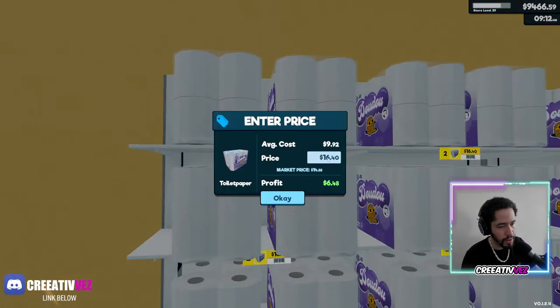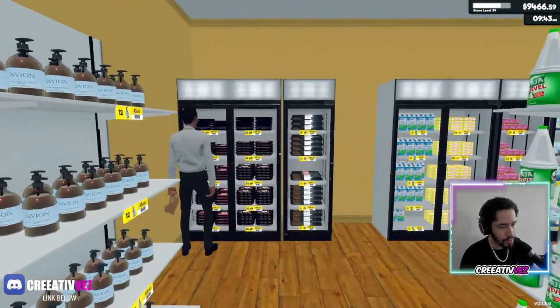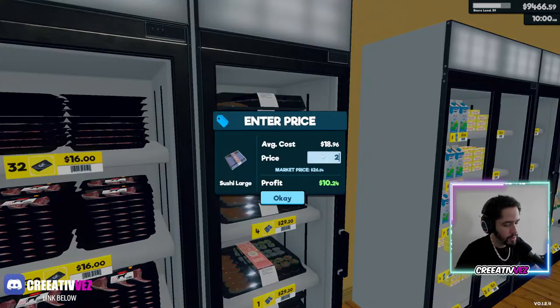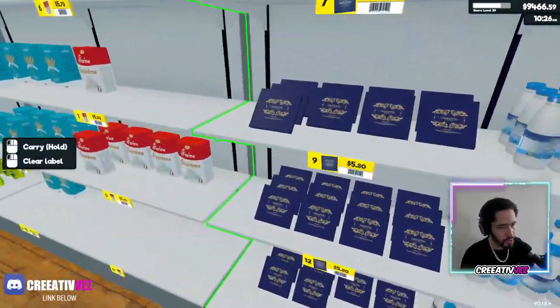Let me check the price — let's put it at 15. This one, 21 — let's go with 22. This one is good. Let's go with 16. Not making money — not sure why. Let's put it at 16.30. I believe everything else is working perfectly.